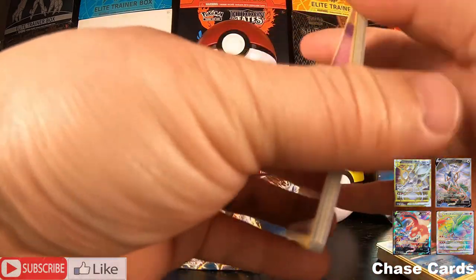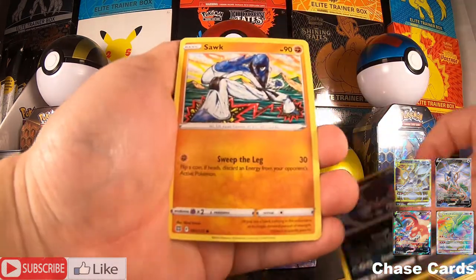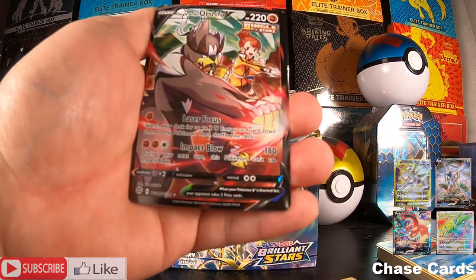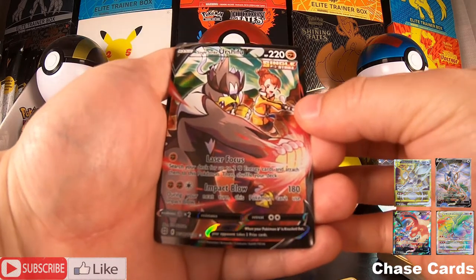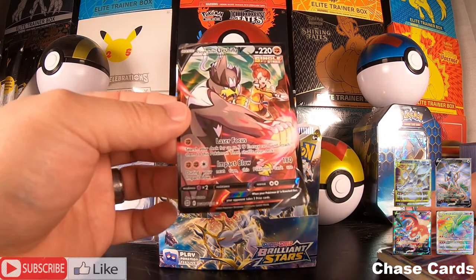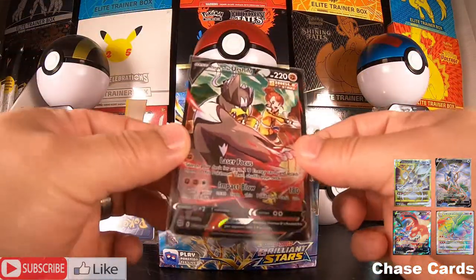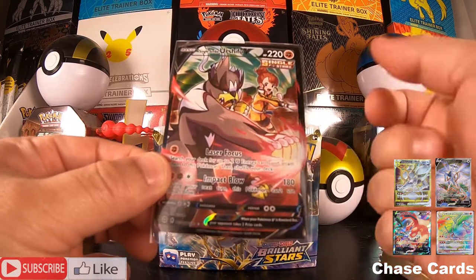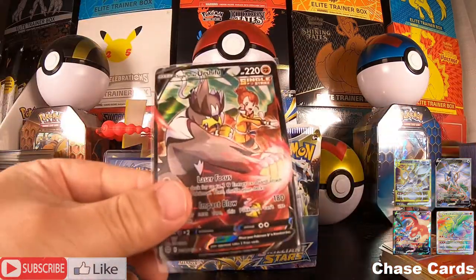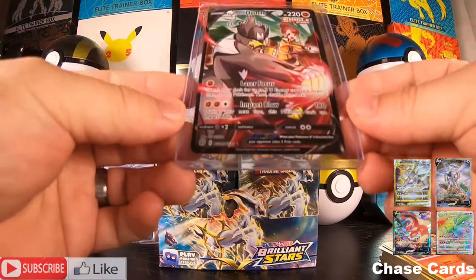Next pack — Charizard artwork, let's go! Four to the front — we have a Psychic Energy, Exeggutor, Inteleon in Galarian form, Weavile, Corsola, Golett, Chimchar. And here we go — Single Strike Urshifu V full art from the Trainer Gallery! Nice, we take those! I do not know who this trainer is, but there is really nice texture on this card. Let's go ahead and hard sleeve this.